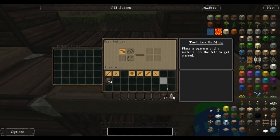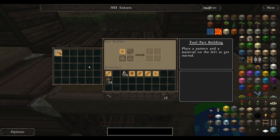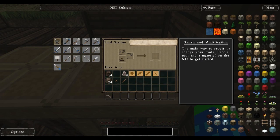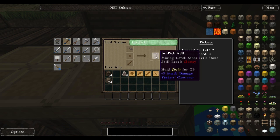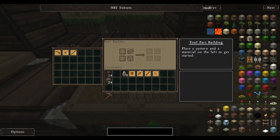A crossbar should finish things off. Now, first things first, I need a pickaxe, so let's make the pickaxe head. And go ahead and get myself the binding and the rod. Let us proceed to make the pickaxe. Let's call it 'init pick' — it is, after all, the first pick, not necessarily the last pick that I'll be using. But it's where I will begin.